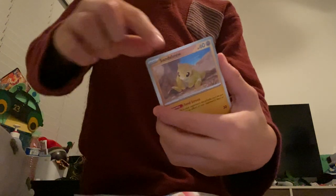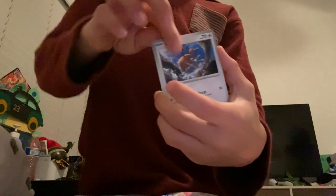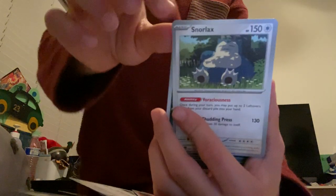Code card, Krabby, Sentret, Seel, Doduo, Tentacool — sorry, Tentacruel — Articuno, Snorlax, Nidoqueen again. Oh, Dragonite and a Gyarados! We have five packs left — let's hope for something good out of all of them.